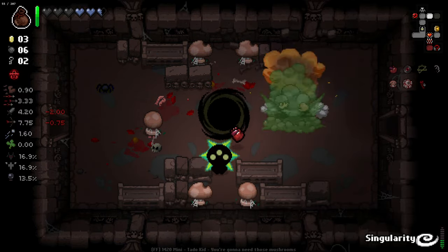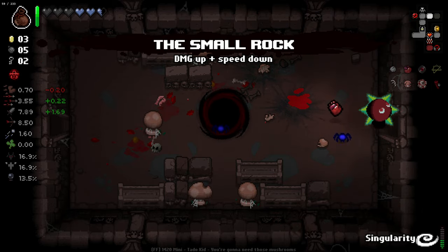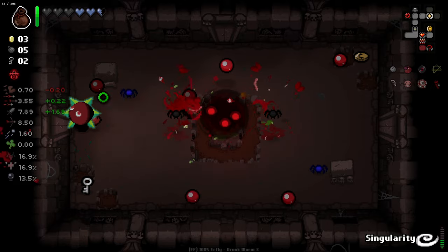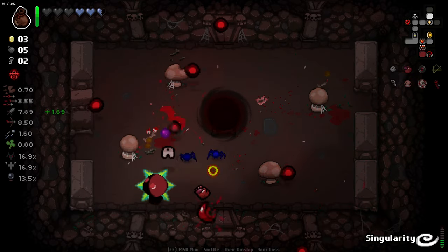I will bomb this. One of my tears knocked that - wasn't expecting that. We finally got a base damage increase, which we were kind of in need of. So much stuff to pick up but I can't grab it - I need flight. Our tears look really cool right now. We need like higher luck for better room drop chance or something. I keep getting hit and I'm like why am I getting hit? It's because I've got Isaac's heart and I'm not thinking about it.